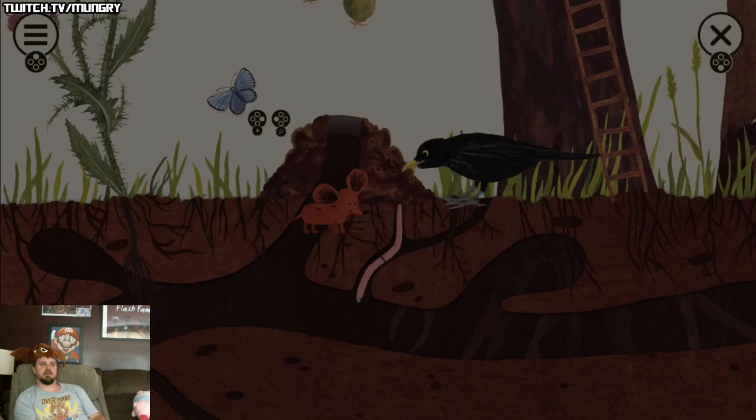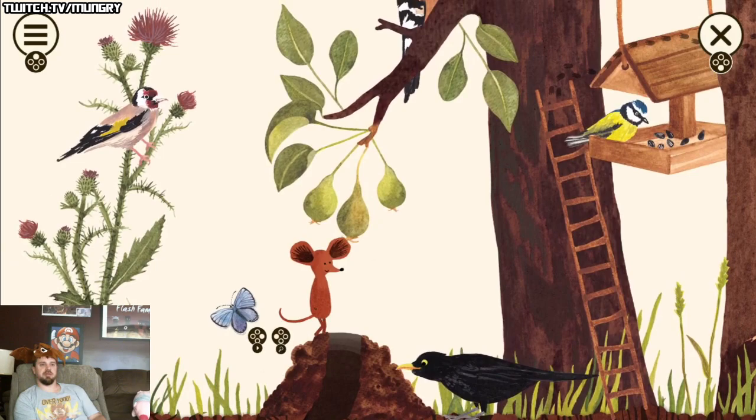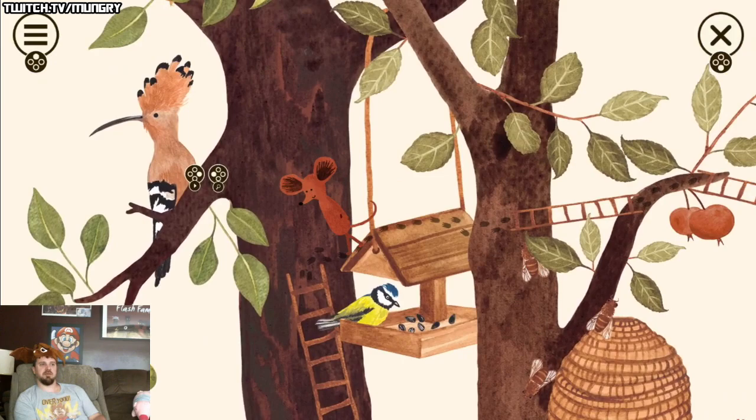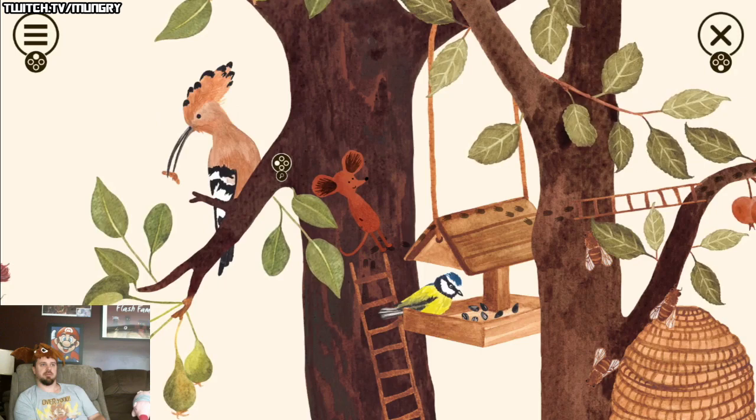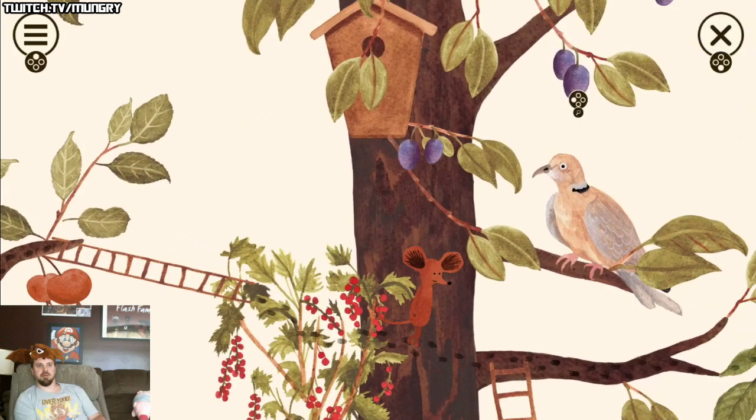I want to check out one more area. This is where I want to be because there's like a squirrel. Oh, speaking of — this is a woodpecker. I thought it was a hummingbird. No, this is a hoopoe — never even heard of this thing. Let's see what it does. It grabs the grub and eats it — cool. Let me see if I can find that squirrel.